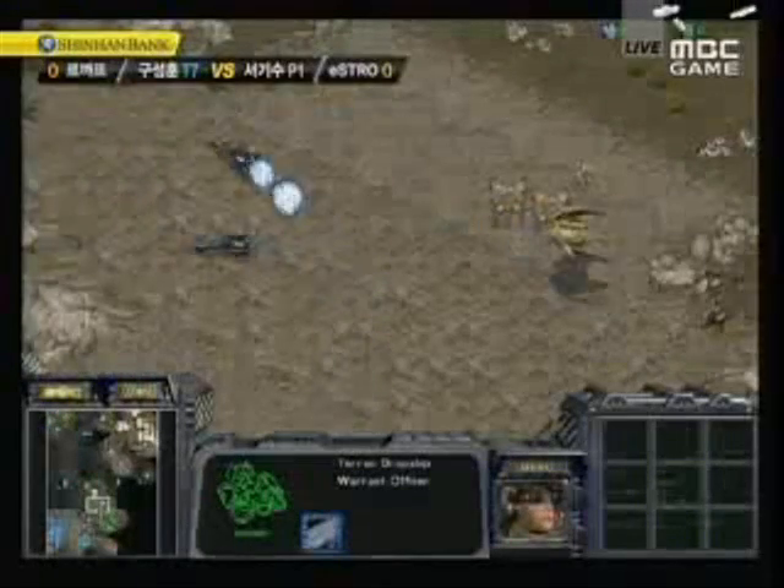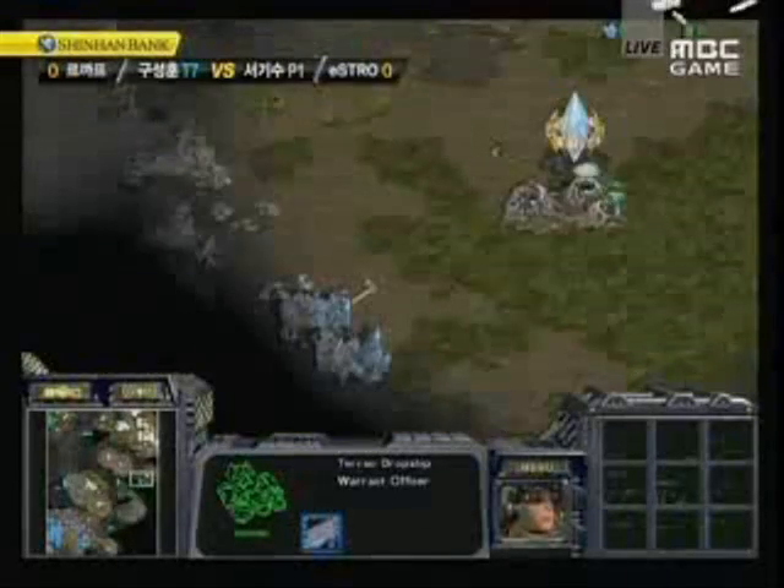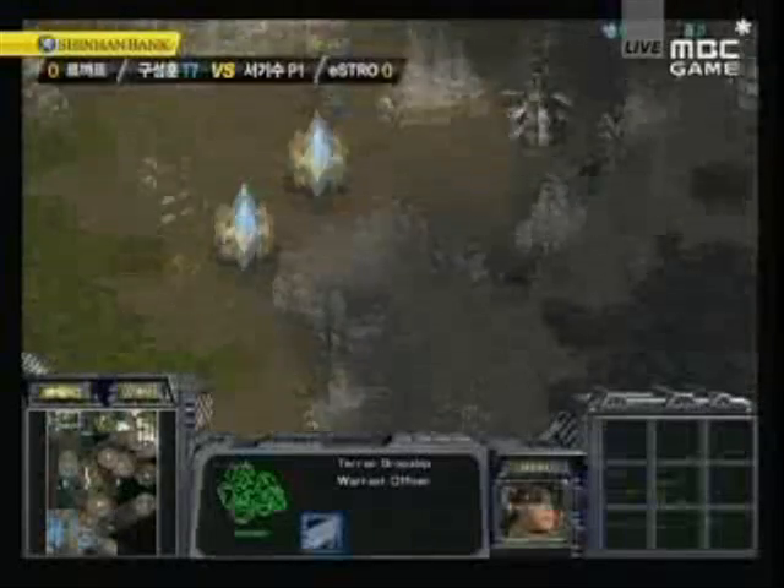But now these vultures are coming out, they see the arbiter — the arbiter is spotted. Haya will be able to just do something, build Goliaths, he'll be able to intercept that arbiter.